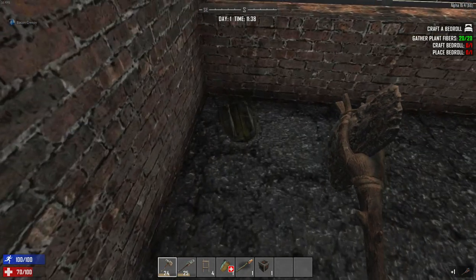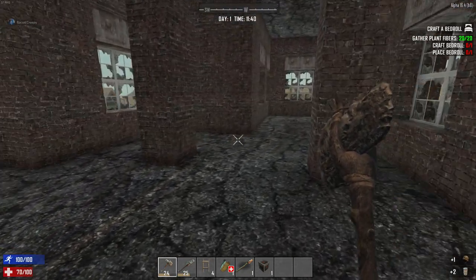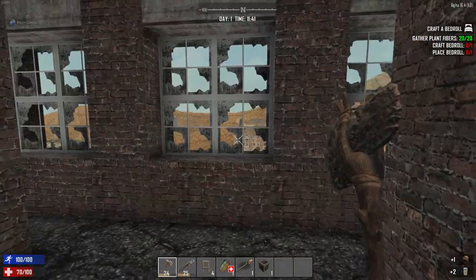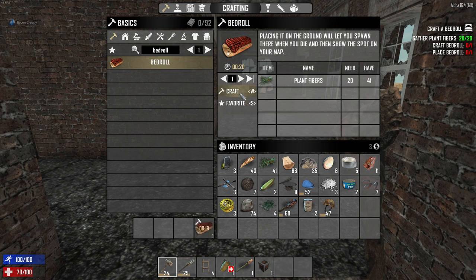That backpack had a wooden club in it. And this one — a military helmet and some rations. Those military helmets are really strong gear. Now it's time to start doing our quests.